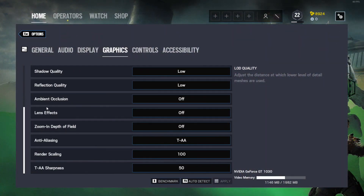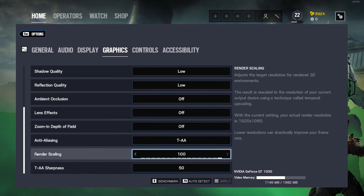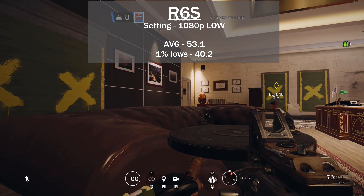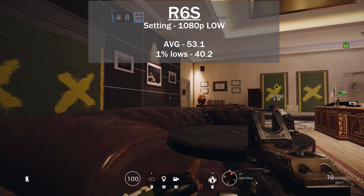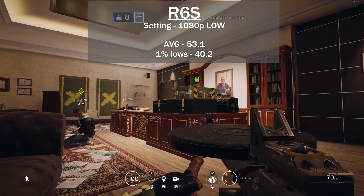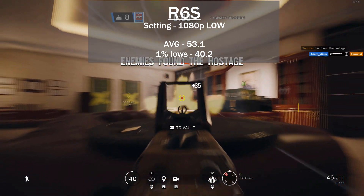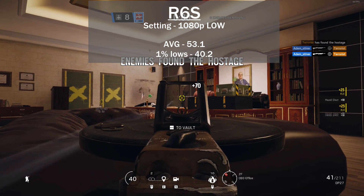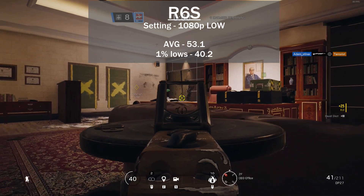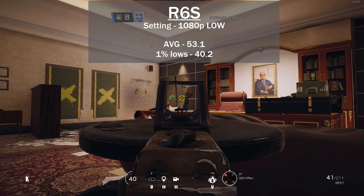Next was Rainbow Six Siege with everything set to low and render scale at 100% — so 1080p. I only tested in the training grounds as Lone Wolf. The average FPS was 53.1 with 1% lows dropping to 40.2. Again, not great at 1080p, but you could drop to 720p and raise settings. Frame times were quite consistent and it felt pretty good playing — definitely playable.